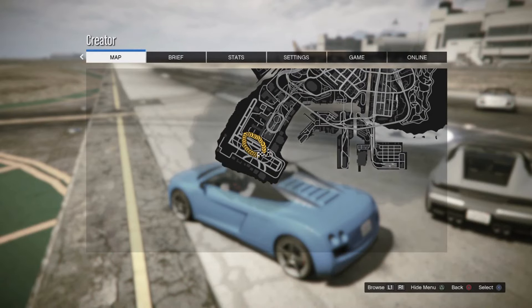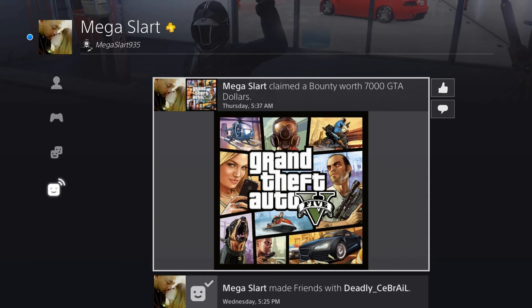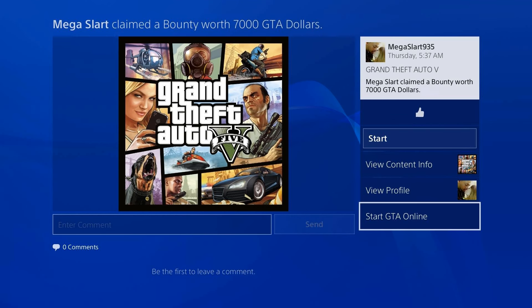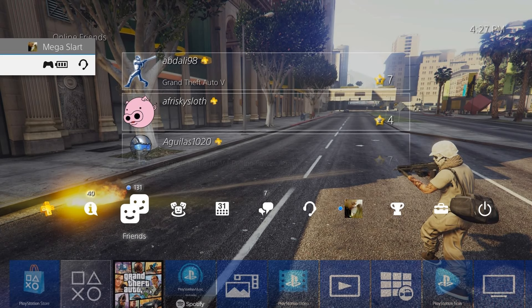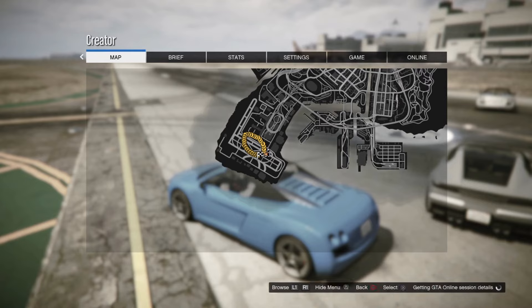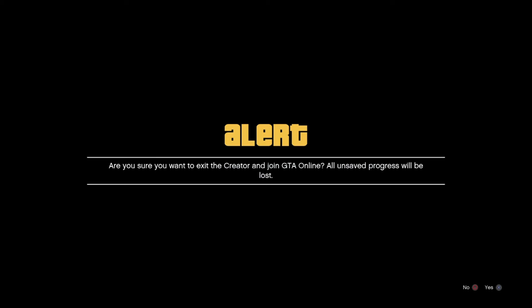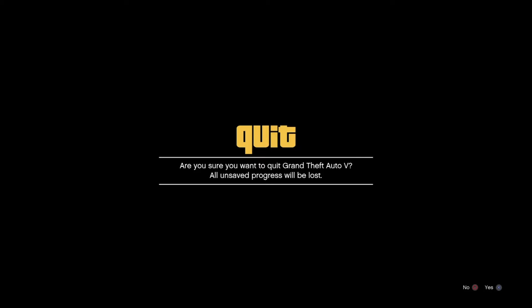Now press pause and go to your recent activities. This could be a bounty, playlist, if you bought a car — anything that has the 'start GTA Online' sign. Press it and nothing is gonna happen. Then go to your friends list, go to any friend, and press join.